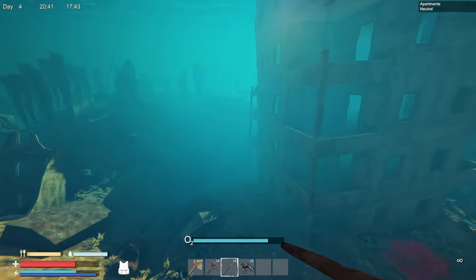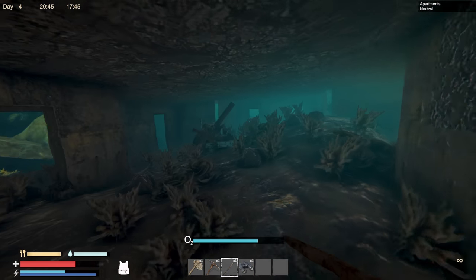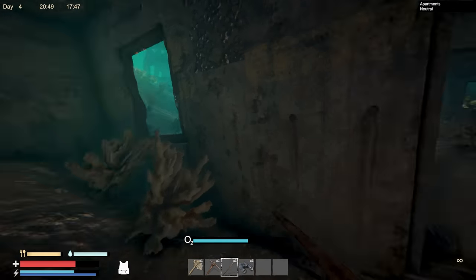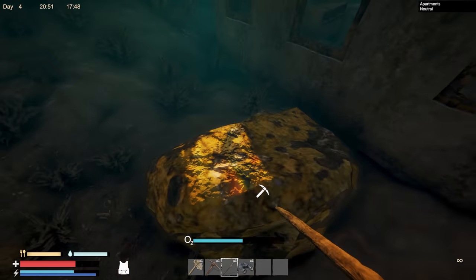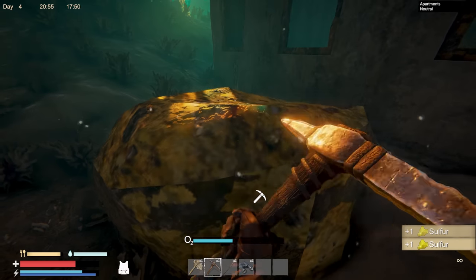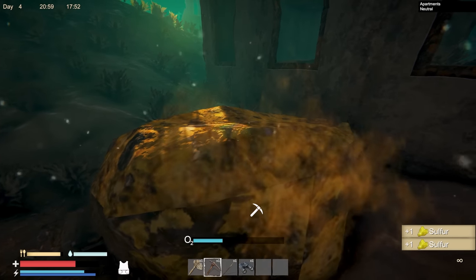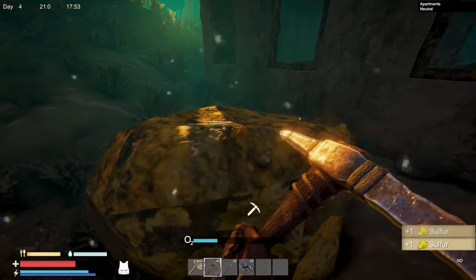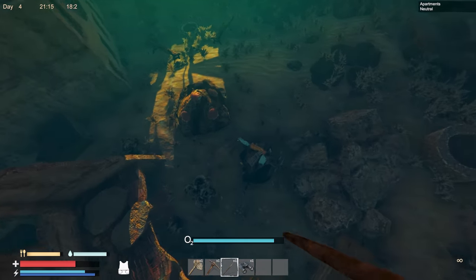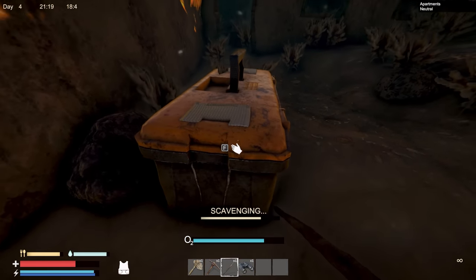It's getting a little dark so it'll be hard to see. I wonder if we can use flares underwater. Found what looks like gold — oh, it's sulfur. Let's mine it while we can; I don't know what it's used for yet but I'm sure we'll find out eventually. Before it gets too dark I want to scavenge a couple more storage crates.